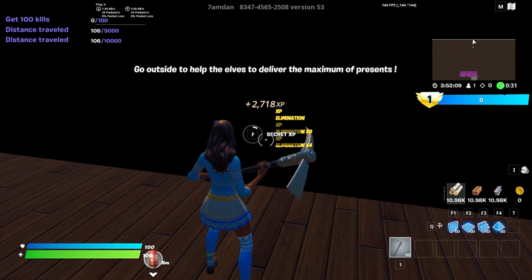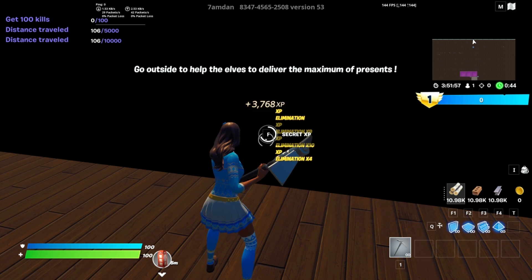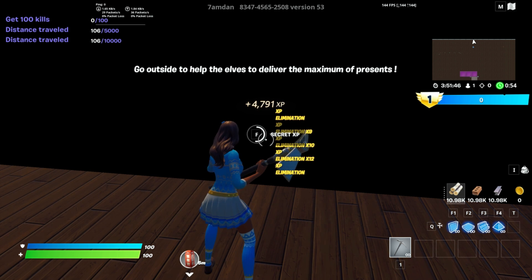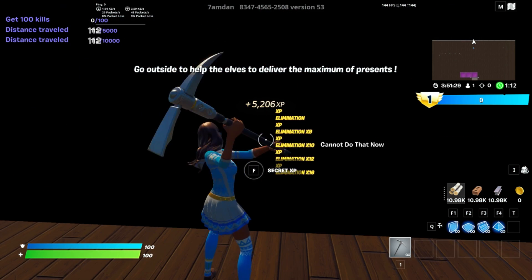Each time you interact with it you should get XP. If you haven't yet reached your daily XP limit, you could get up to 1000 or even more per click. You can either keep spamming the secret XP button, which will give you slightly more XP, or just leave it on whilst doing something else and you'll still get around the same amount of XP.